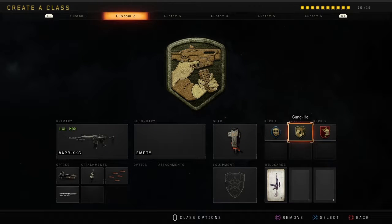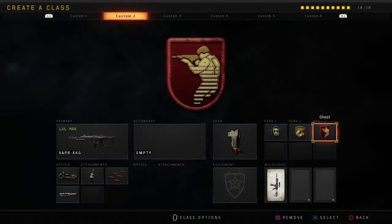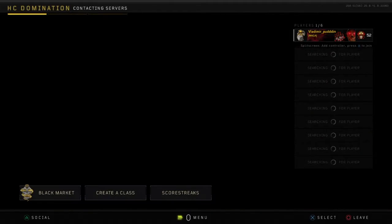Gung-Ho because we're playing hardcore — you want to whip that gun out as fast as possible and that's just going to make it easier. And Ghost just because in hardcore, if the enemy gets a UAV and you're hidden, we're always going to be moving. But you always want to be hidden. You can use a Suppressor — it really doesn't matter in hardcore because it's a little bullets to kill. But I'm going to jump in a game and I'm going to try and break it down for you.